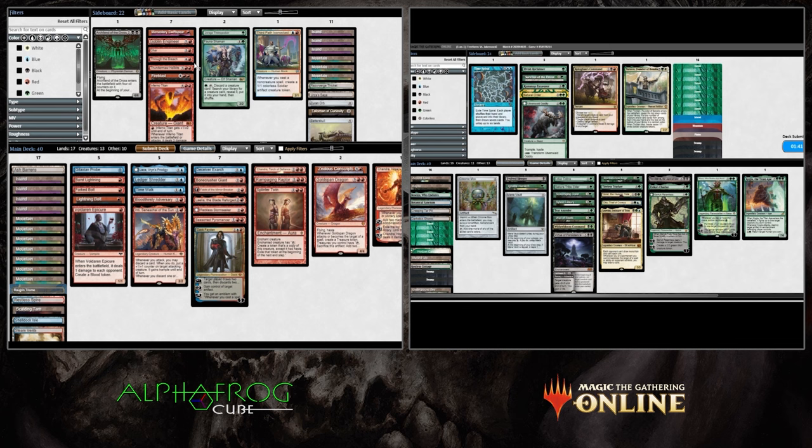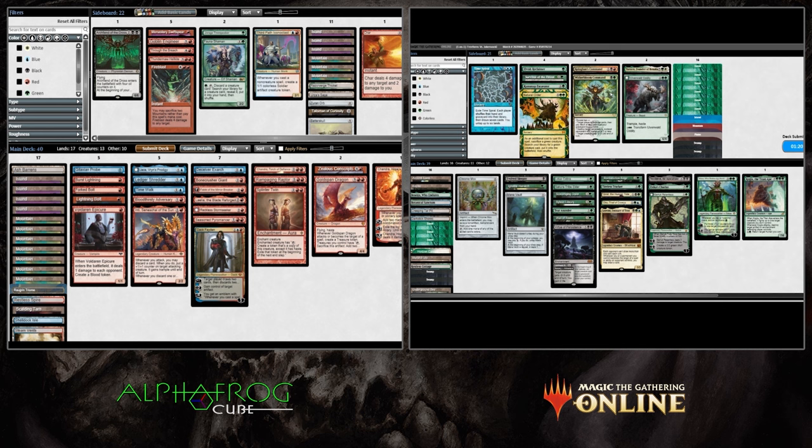In that red column: Swift Spear, Goblin Engineer, and Char are being pulled off to the side. Inferno Titan has another consideration; Through the Breach doesn't do too much here. After carefully considering the options, on the other side, Natural Order is coming in — which will be able to find Kogla. That's a nice way to deal with some of the more threatening things from Logan's side — clearing the board and putting a bunch of power and toughness into play.